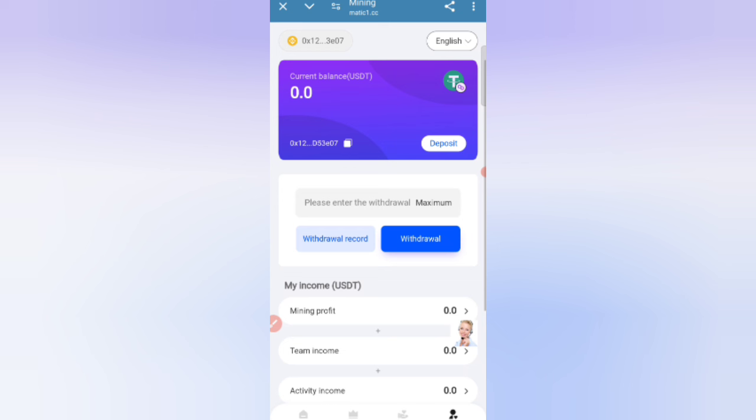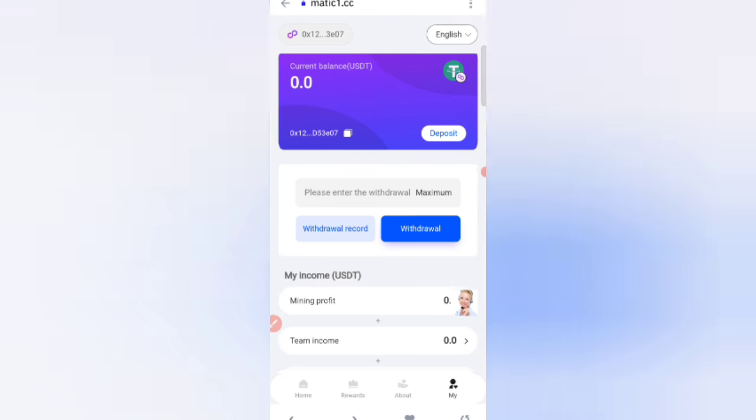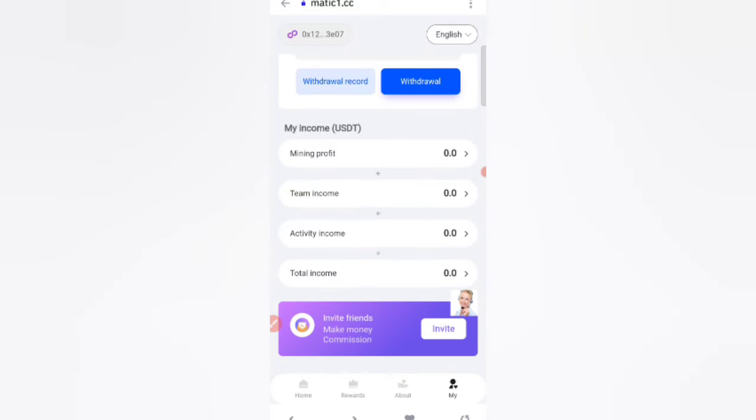Here you can see how to get a commission withdrawal on this website. Select the Mine option, and then click on 'Withdrawal Record.' You can see on the screen that my 22 USDT was successfully received.